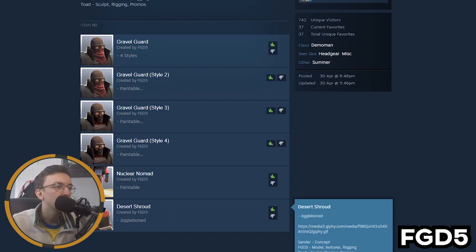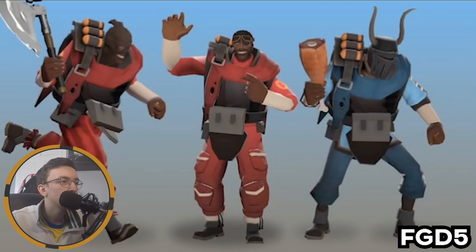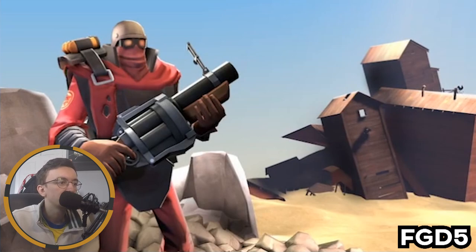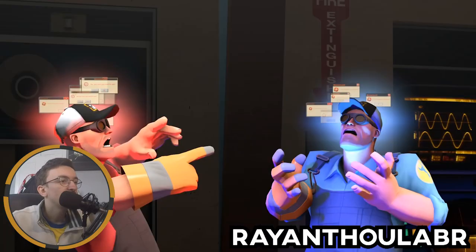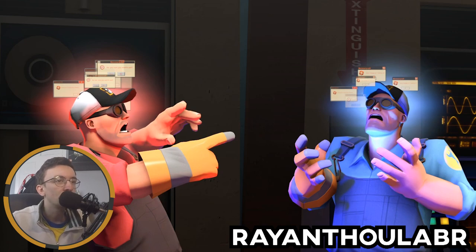The Fallout Lad set includes the Gravel Guard, the Nuclear Nomad, and the Desert Shroud. The Desert Shroud is a very cool body cosmetic that works with quite a few loadouts and gives the Demoman a little cape. The Gravel Guard is a very cool mask that works with a multitude of loadouts and comes in different styles. I've already got loadouts I'm a fan of, but there's always room for change, and the Gravel Guard is one I think looks very, very nice. I'm a fan of this unusual effect too — the Bootloader Boogaloo — just a lot of error messages, which is quite funny.